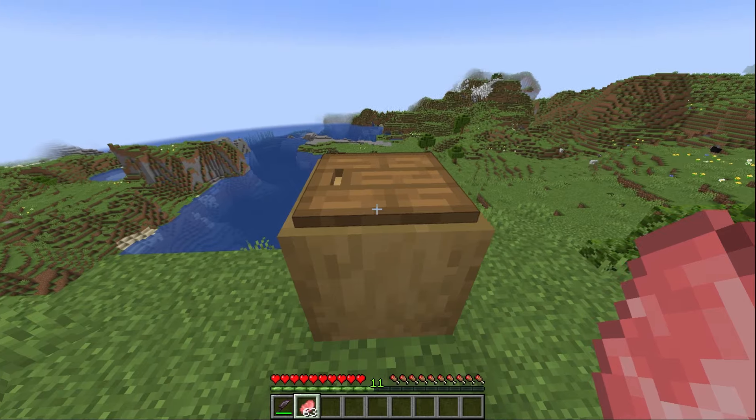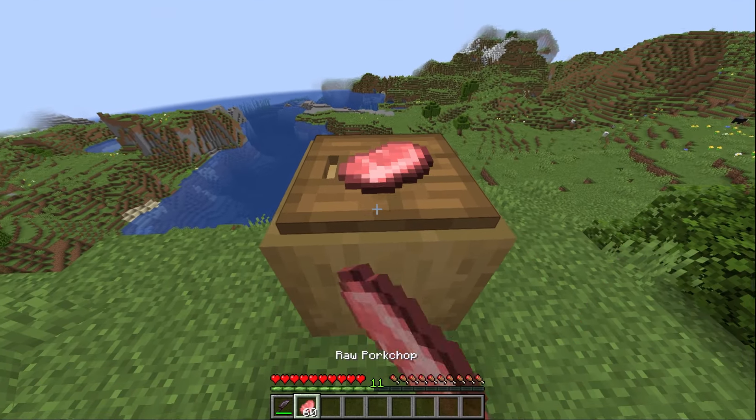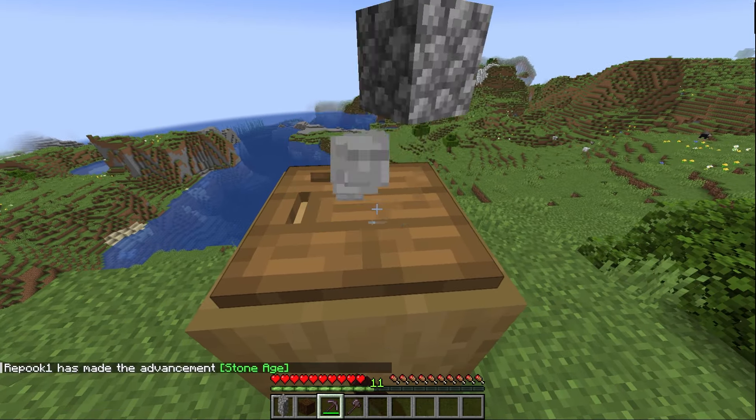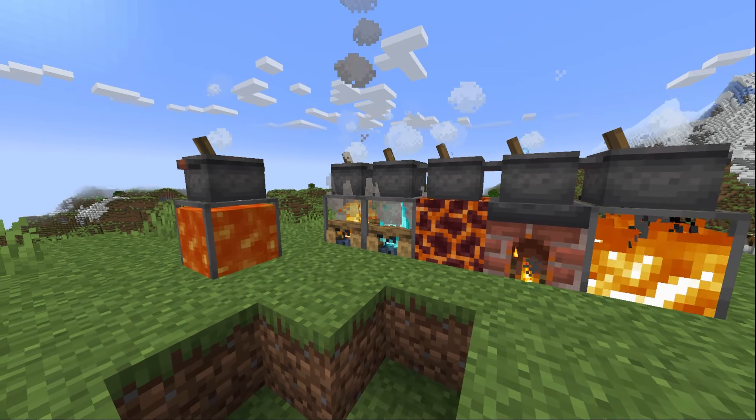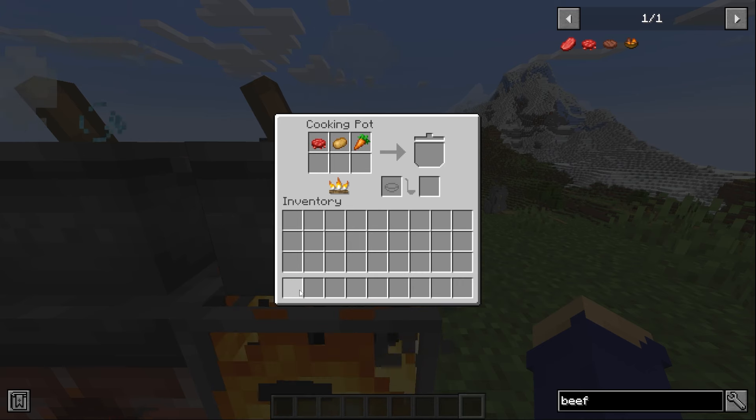Use knives to obtain extra drops from mobs, or collect straw, which can be used to craft all of these. For some ingredients, you may need to use the new cutting board block to obtain them. Just put the food on like this and cut it. It can also be used with other tools, such as pickaxes or axes.